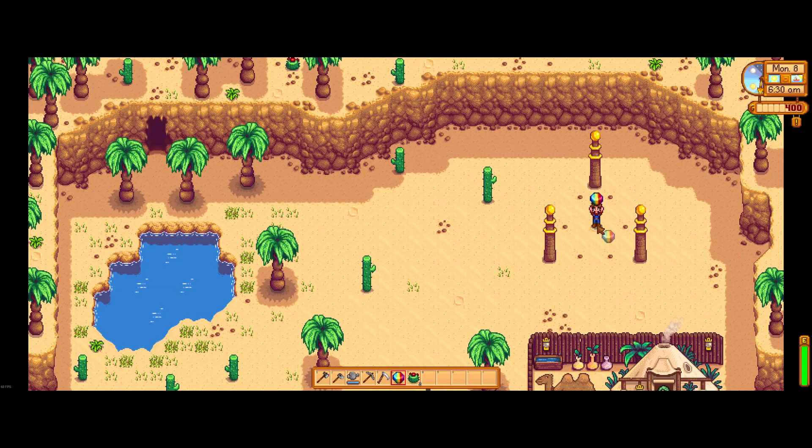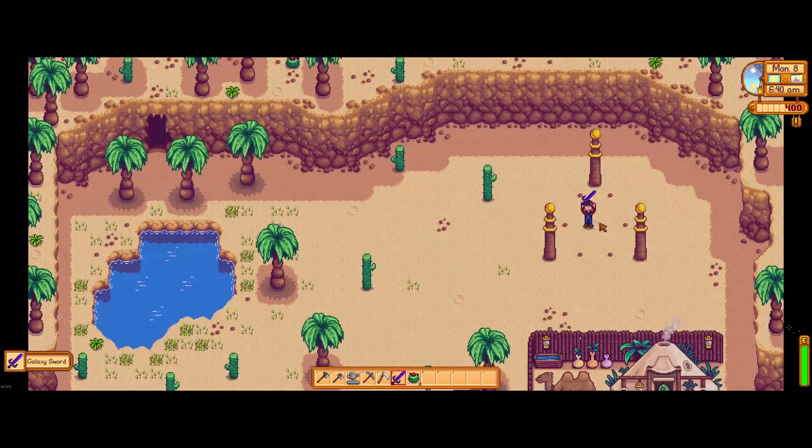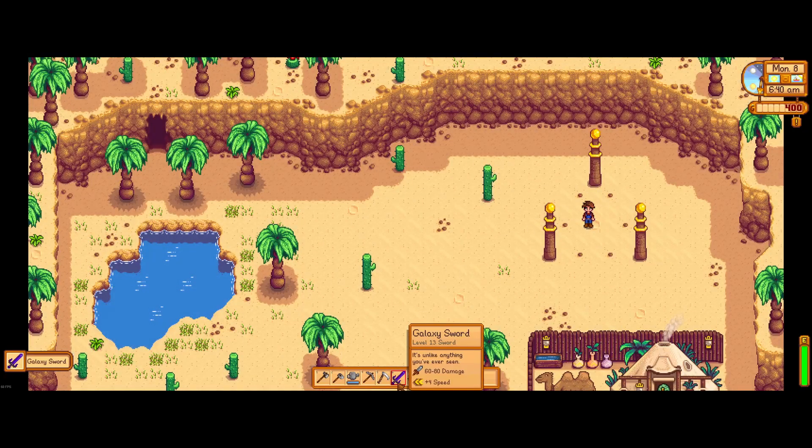Once you have it, bring yourself right to the middle, and you just need to be holding the item. Sometimes it works best if you just leave the circle and come back, but as soon as you do, it will start this animation. At this point, the Prismatic Shard will be turned into the Galaxy Sword.